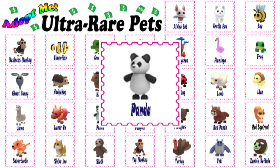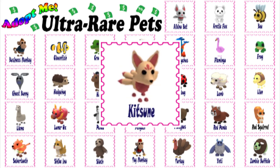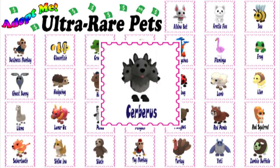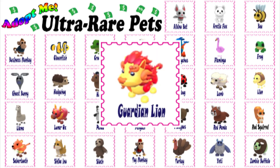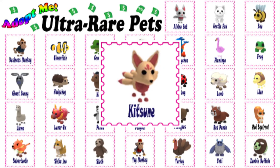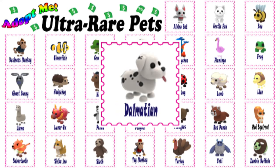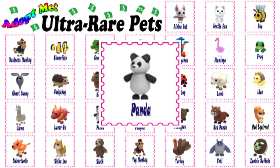The Panda was the fourth pet added in the pet shop, the others being the Griffin, Horse, Sloth, Kitsune, Robo-Dog, Cerberus, Guardian Lion, and Peacock. The Panda was the seventh pet that costs Robux, after the Griffin, Kitsune, Horse, Sloth, Shadow Dragon, Frost Dragon, and Santa Dog. The Panda is the only Robux pet in Adopt Me from the Bear family.